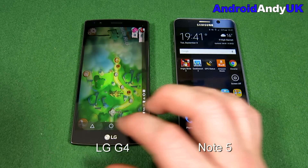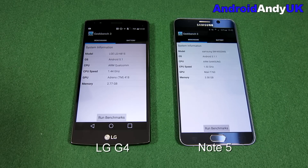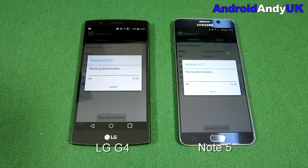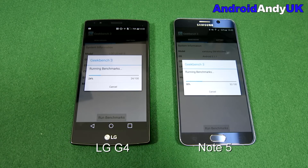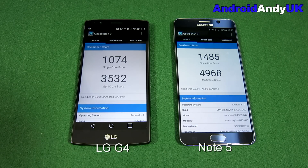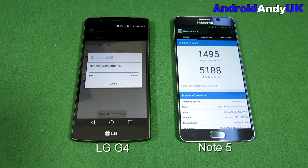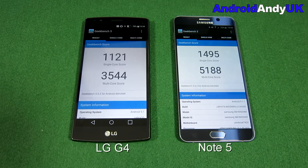We'll go into the benchmark test. The big factor is perhaps the memory differences. The G4 beat the Nexus 6 in benchmarking, and the Galaxy S6 had an amazing score in Geekbench — just under 5,000 — and here again the Note 5 scores just under 5,000, which shouldn't be a surprise since its internals are very similar to the S6. The G4 came in at 1,000 single-core and 3,500 multi-core. I ran it again and the Note 5 smashed the 5,000 barrier at 5,188, while the G4 came in at pretty much the same 3,500.